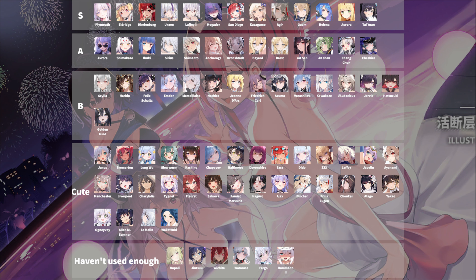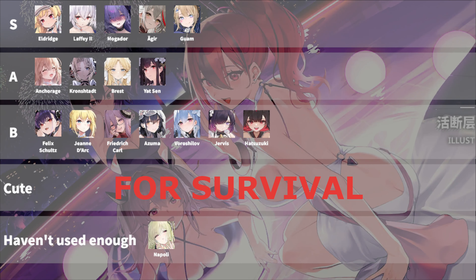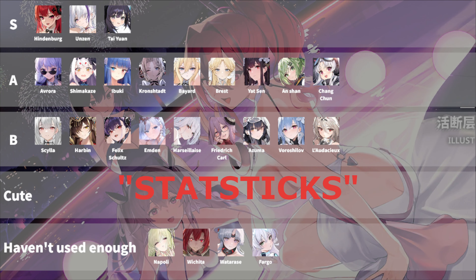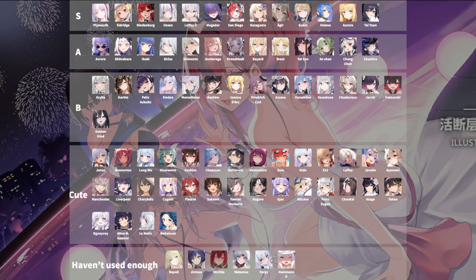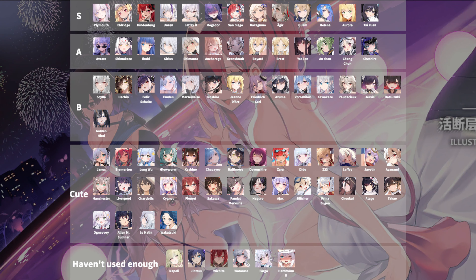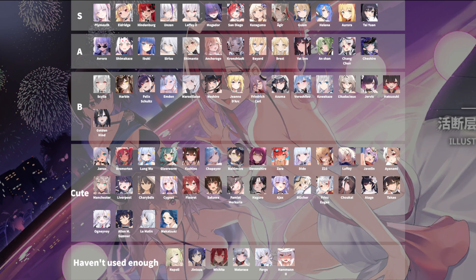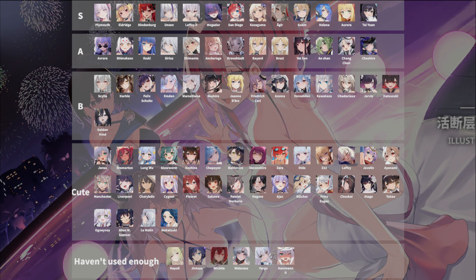I'll also show you what the tier list looks like with only ships in the same roles, so you can better tell what the relative ranking of ships that share the same roles are. Once again, I believe that the ships I did not include are not better than the lower end of B tier, but if you have any ship you want to push for then feel free to do so in the comments. Ideally, try to list ships that you believe should be at least around the top half of B tier, and give a good reason. If there's anything you disagree with within the tiers, you can list those as well. If it's about the S tier though, sorry but you're just wrong. Alright, that's it for the vanguard tier list. The others will come sometime. Thanks for watching, and see you in the next one.